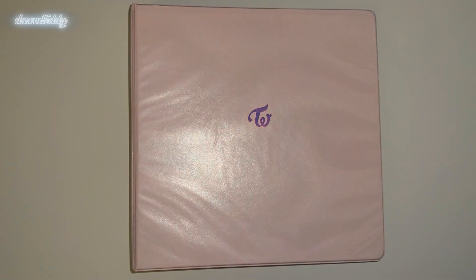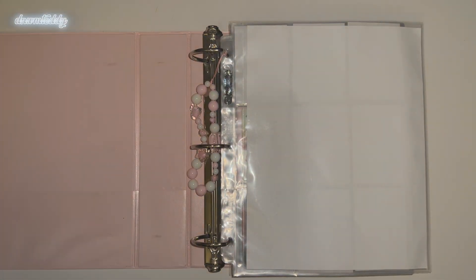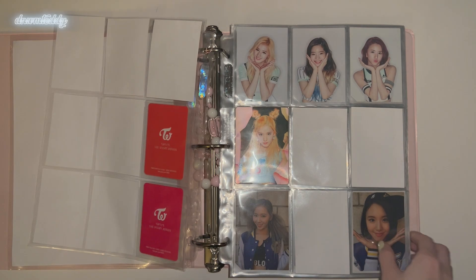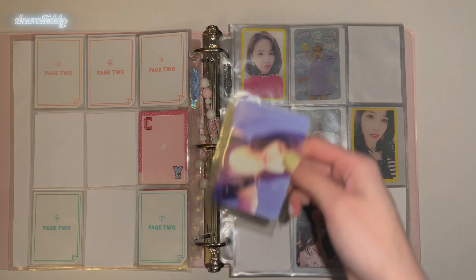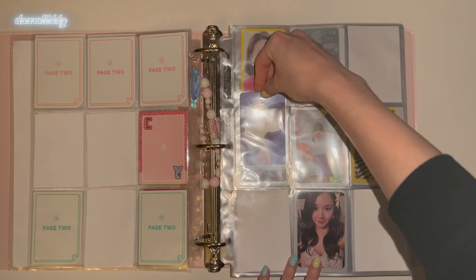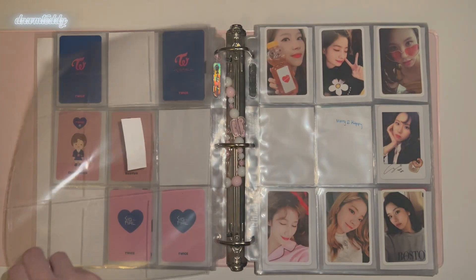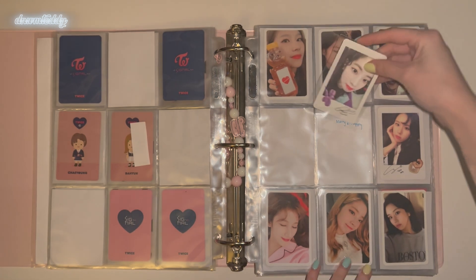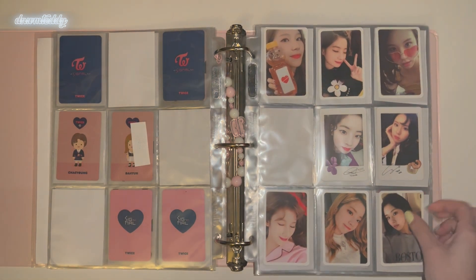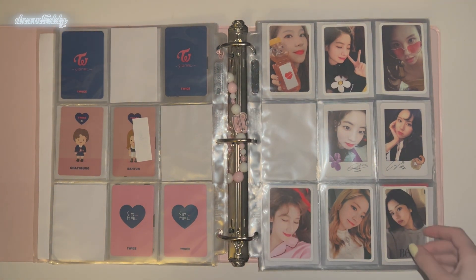Here is my next binder — this is my Twice binder. Let me get my little Twice stack out and rearrange them in order. So for Twice Coaster Lane 1, I have Sana's Selfie Card. This OT9 set is kinda kicking my ass a little bit. Next we have Toystagram, and I just have Dahyun's Polaroid. I can't find Sana's anywhere — I've been looking for quite a while and just cannot find it. Kinda sucks.